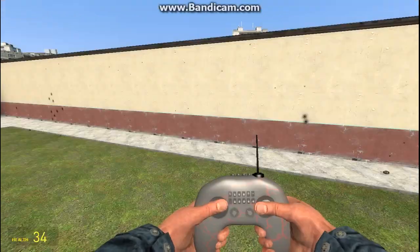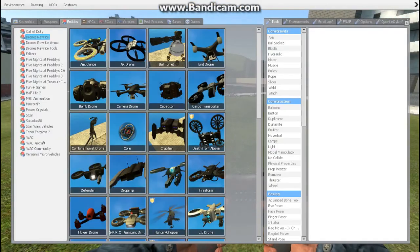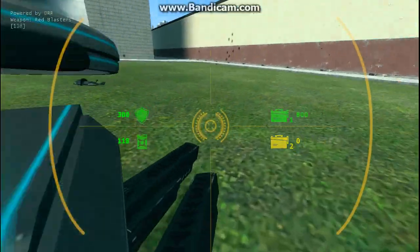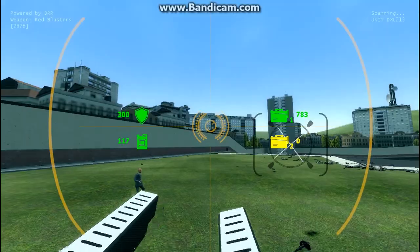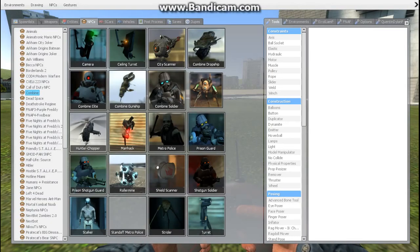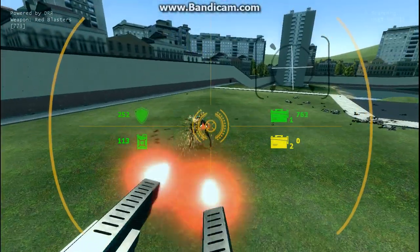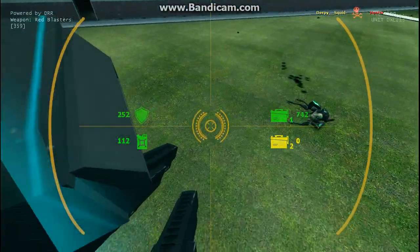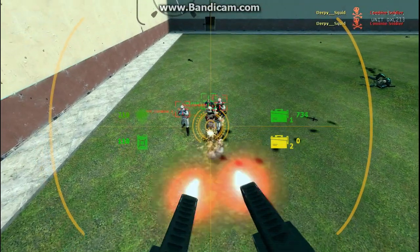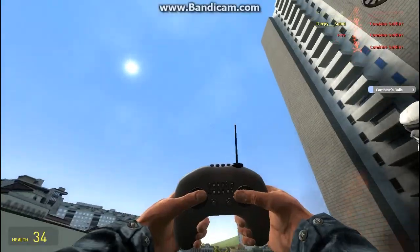Alright, that one's okay. Dropship — this one does not have a gun. XL 3000 — oh, this one's like an upgraded version of the one I just did. Let's spawn some Combine again. This one is very strong. Come at me — die, die! Whoa, that died so quickly! Let's spawn some more. This one's really good actually, not as good as the rocket one but still — very cool.